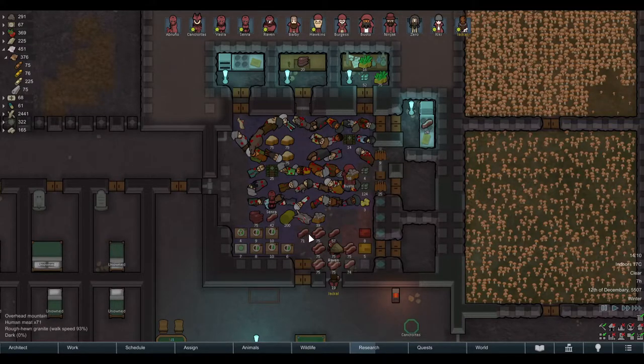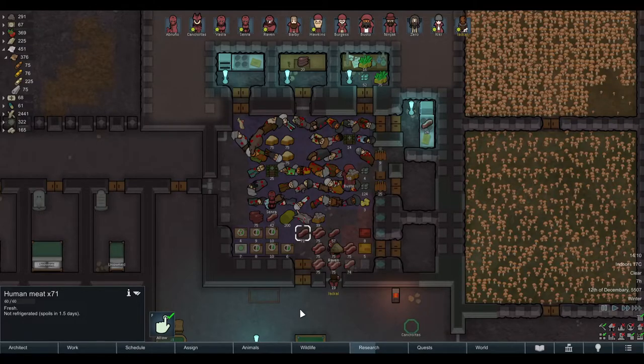They're going to cook up the rice first and then the meat, which — if it's not frozen — will start to spoil rather quickly. So you lose all your meat supplies because your pawns are going to cook up the rice first. That's vanilla.